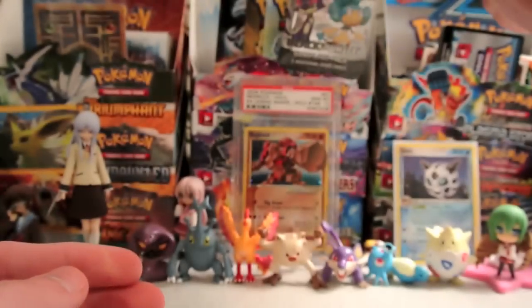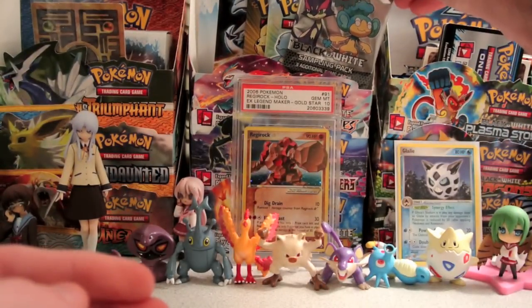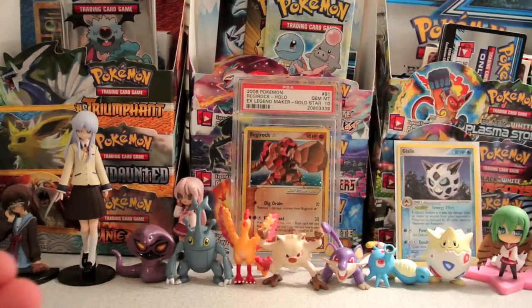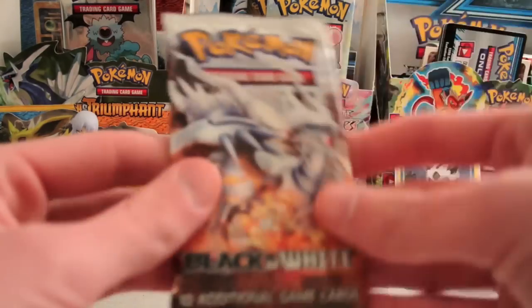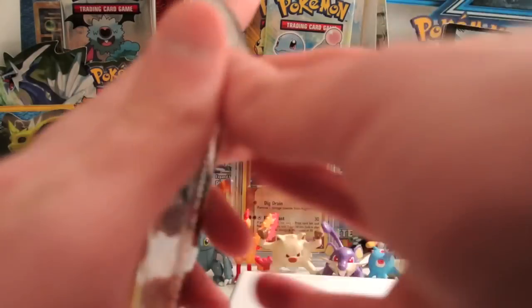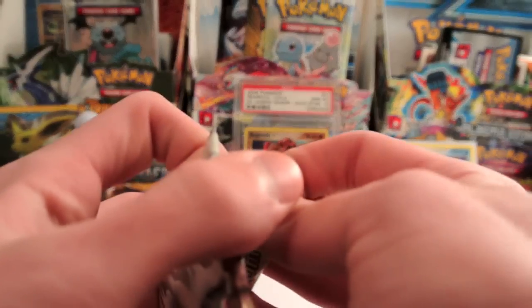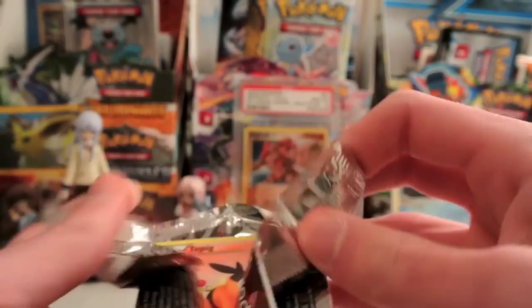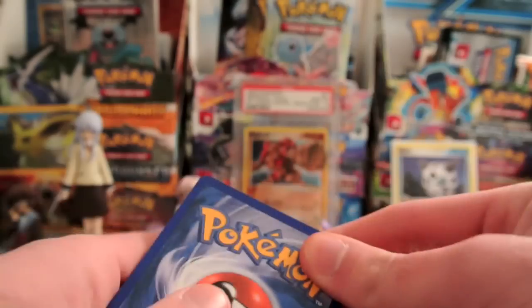We'll put that in the background over here. And let's open up this regular pack. Let's get a DS to put the rare and reverse down on. Hoping for some good playable trainers, because Black and White has some really good trainers in it.